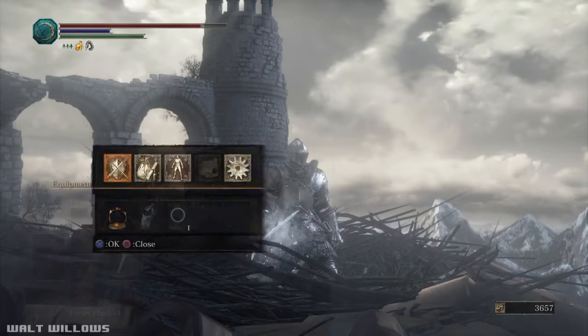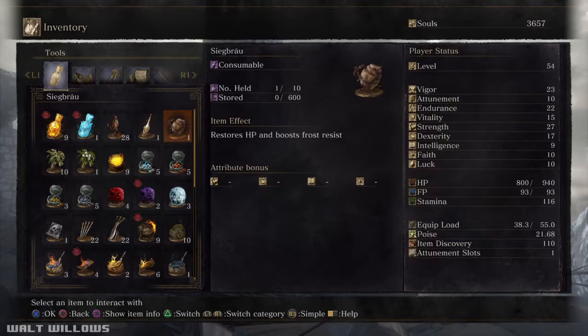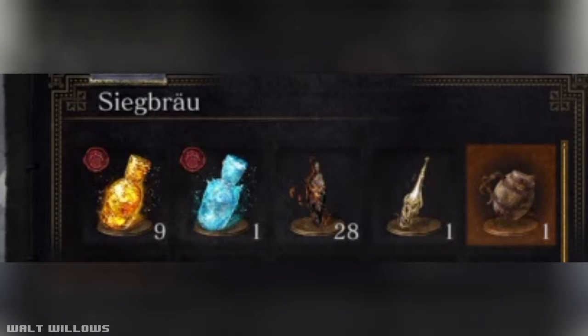To get the Armor of the Sun, you need to get a drink called Siegbrew. The Siegbrew is a drink that a character called Siegward of Catarina gives you — yes, the Onion Knight — after defeating enemies with him. The Siegbrew comes from the German word for Brew of Victory, that's why Siegward gives it to you, to do a toast with him.